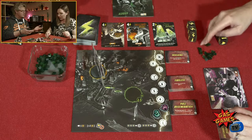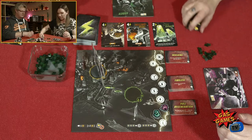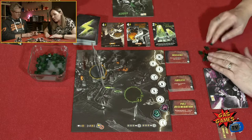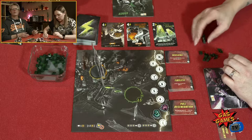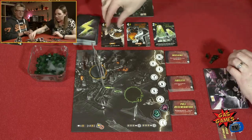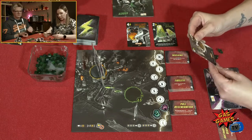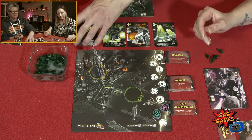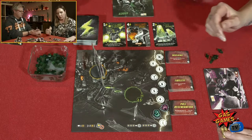I haven't spent any energy yet. Well, there's plenty of cards out here. I might spend four energy and get this energy drink card, which means I can spend an energy to get an extra dice roll. Yeah, I like it.